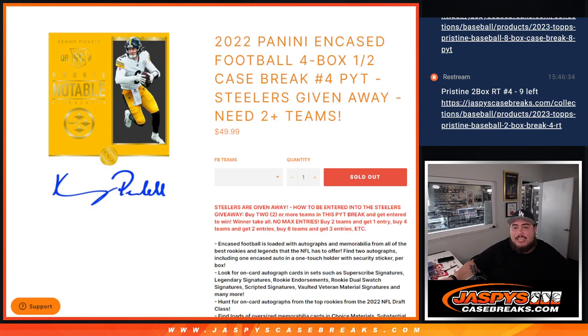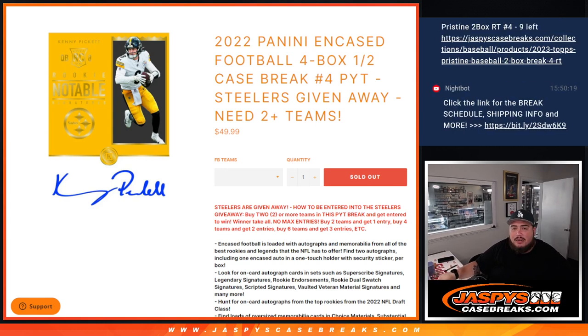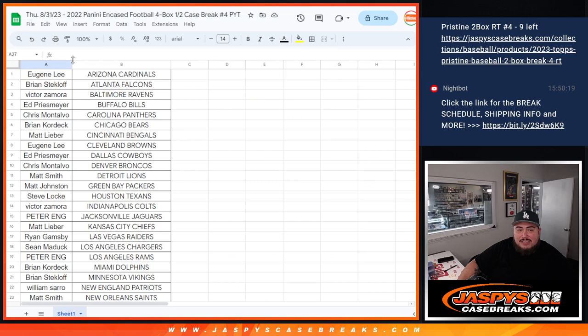What's up everybody, Jason for JaspeysCaseBreaks.com. We got a 2022 Panini Encased Football four blocks, half case break, Patriots number four. We're also giving away the Steelers. To win the Steelers, you had to buy two teams in this break to get a chance to win. Two teams gets one entry, four teams gets two, six teams gets three, etc. If you only buy one team you will not be entered.